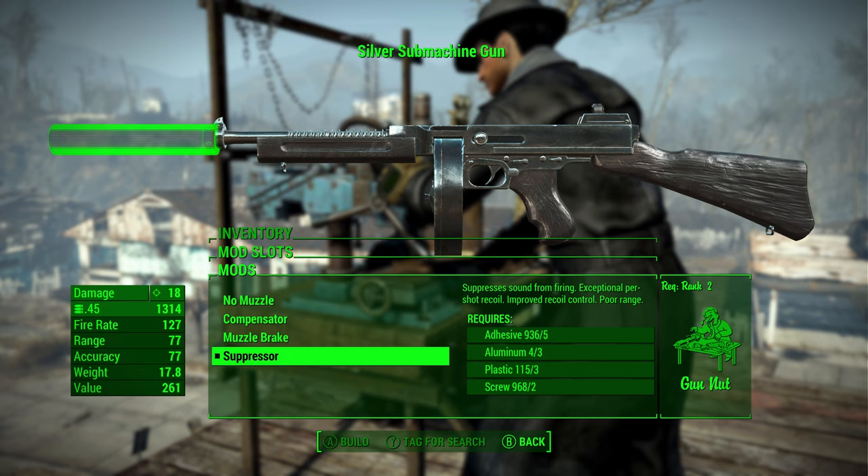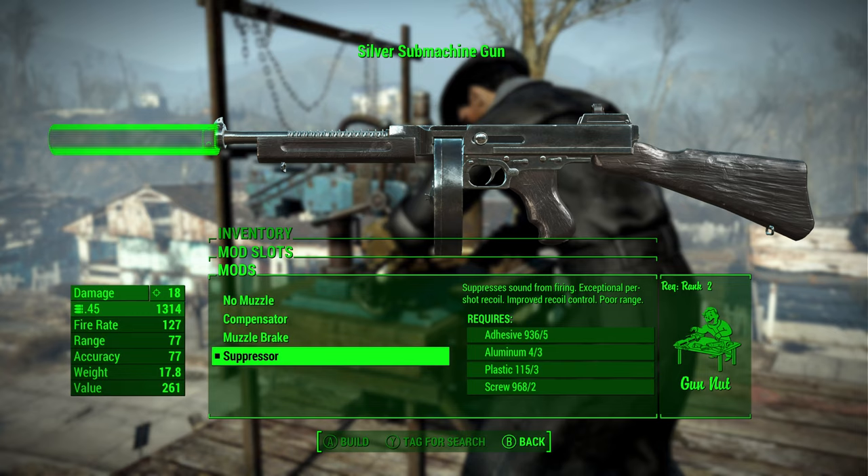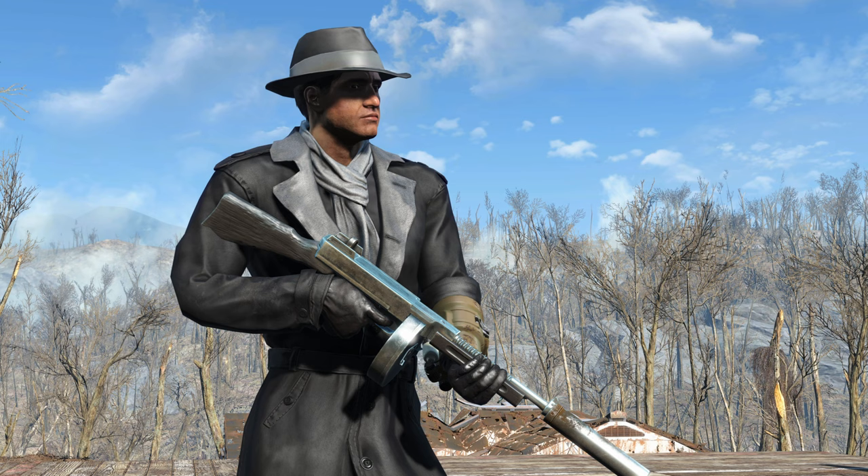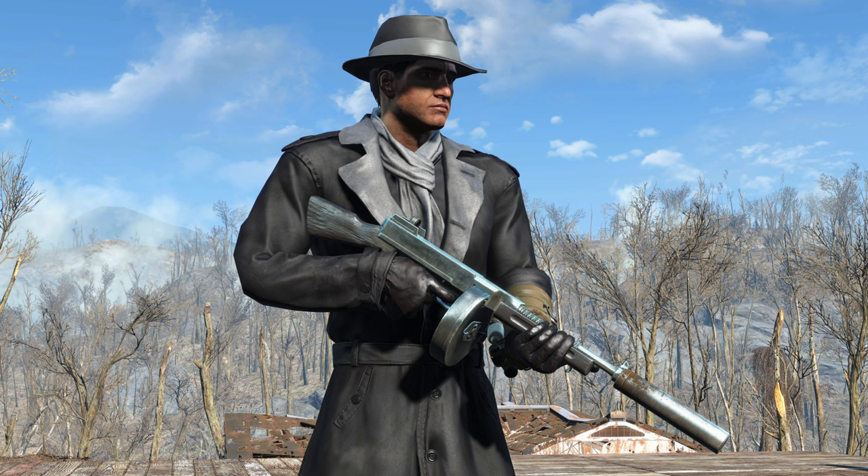Being able to play as the Silver Shroud is a unique way of playing Fallout 4. But did you know you can also play as another Fallout lore-friendly hero known as Grognak the Barbarian? If you want to play as Grognak, click on the video on screen now, as I will show you how to get some of his unique gear.